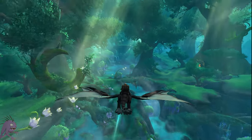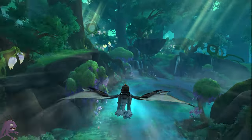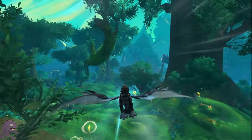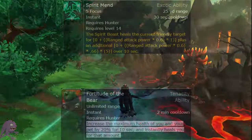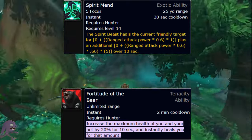With patch 10.2 officially live, we now have access to the Emerald Dream, and with it a ton of awesome new pets. But for now we're going to be focusing on finding Sulraka. Sulraka is a spirit beast, so you will need to be in Beast Mastery Specialization in order to tame her. Spirit beasts give you the self-heal Spirit Mend and the strong defensive cooldown Fortitude of the Bear, so it makes a great pet for mythic plus or raiding.